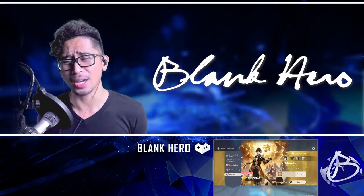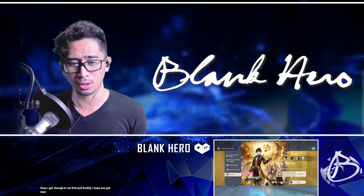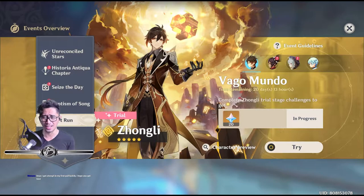Yo, what's up guys? I'm Black Hero and in this video we're going to be doing a test run on Vagomundo, or as we all know him as Zhongli. So Zhongli has just descended upon us and if you do the test run, you also get 20 primo gems. But also, why would you not want to test out this guy?